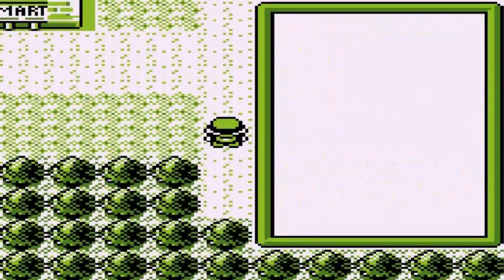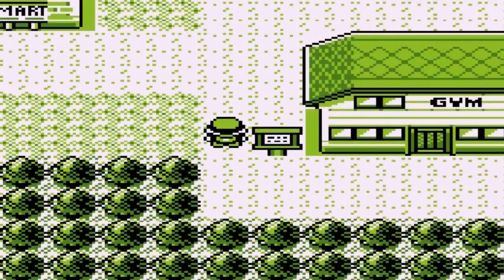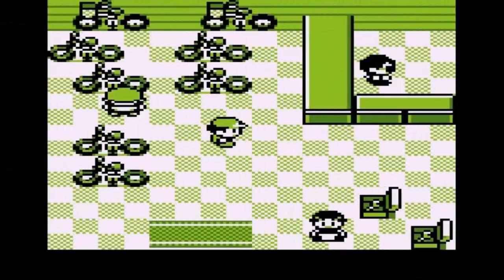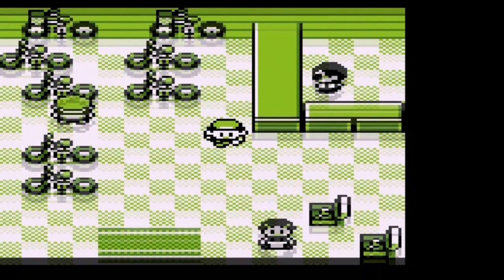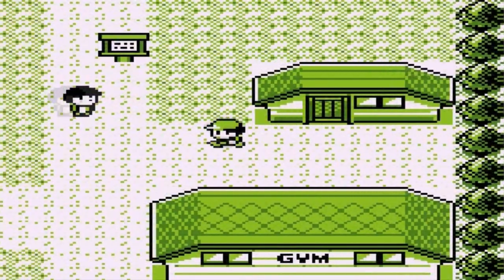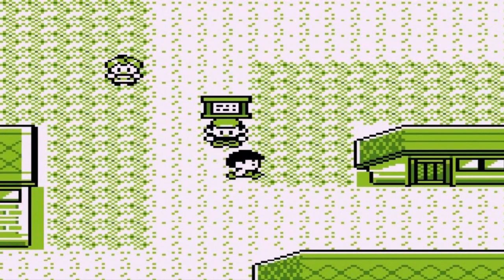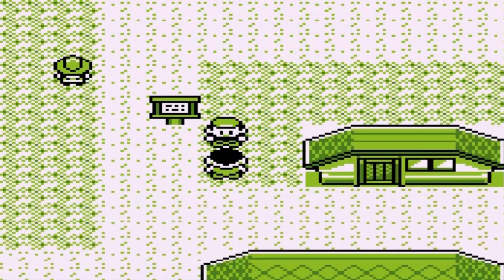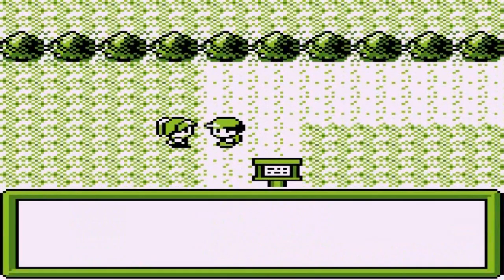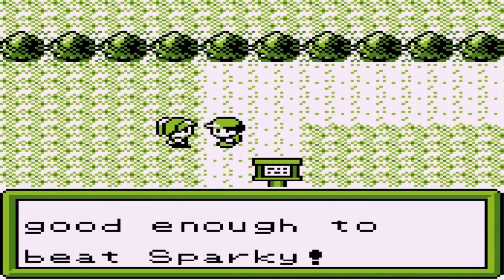Sparky might be the third gym leader — we're gonna battle him in just a little bit. There's a bike shop here but we don't have the bike voucher — probably have to find that off screen. Jeru City is described as 'the hoppy town.' Did you hear the news? Apparently something took over the warehouse nearby. Someone got a ground Pokemon from Silk Tunnel but it still wasn't good enough to beat Sparky.